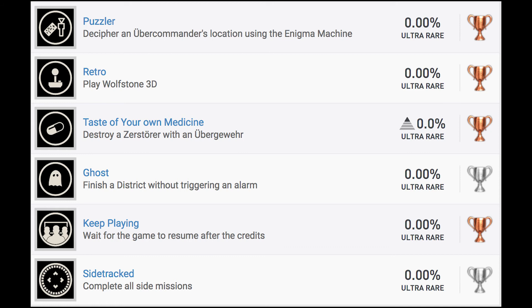Taste of Your Own Medicine: destroy a Zyrstor with an Ubergewer — I probably completely butchered the language there — so that's like a specific combat-related trophy. And then Ghost: finish playing a district without triggering an alarm. So again, that makes it sound like it might be a little bit of open-world gameplay. Or maybe the districts are all story-related; I'm not entirely sure, but I kind of doubt it given what the last trophy is. Keep Playing: wait for the game to resume after the credits.